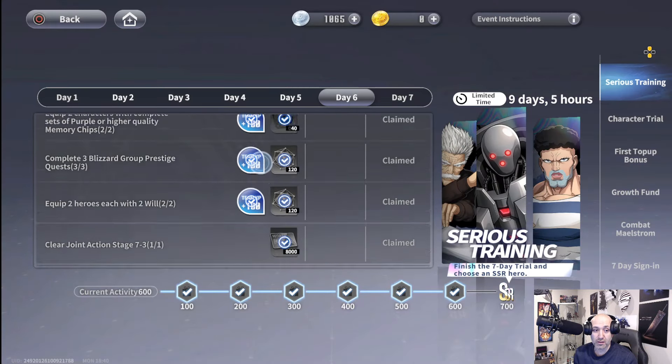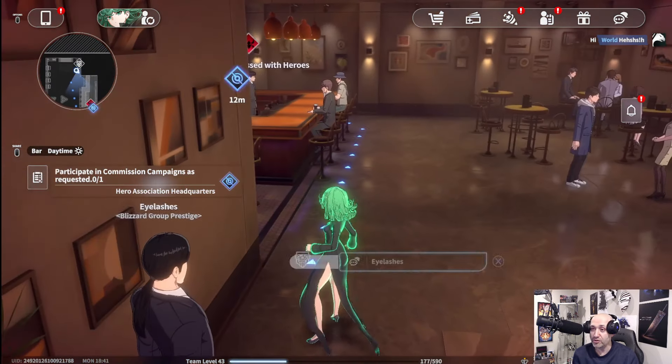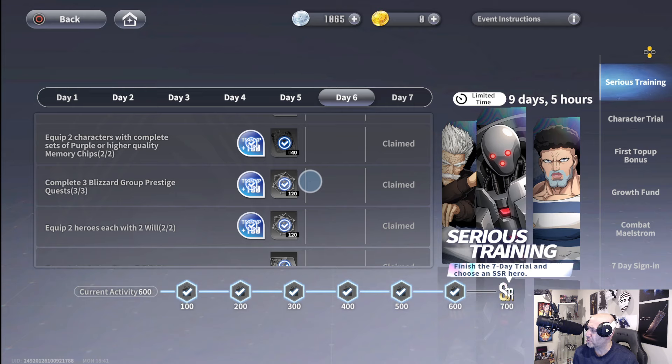Complete three Blizzard Group prestige quests. This is pretty straightforward — I'm actually here right now picking up my daily. You need to do any of the three quests here; they're mostly to do with commissions. Once you've done one, do it two more times. The requirements are things like perform one ultimate, dodge 20 times, or defeat an opponent using a specific type of character.